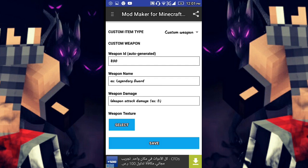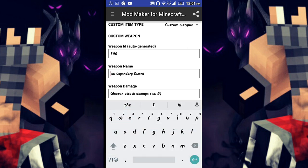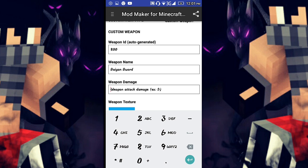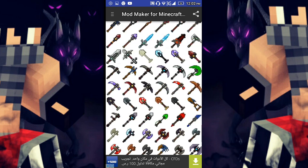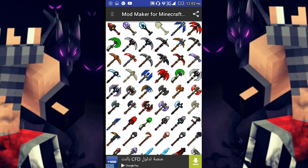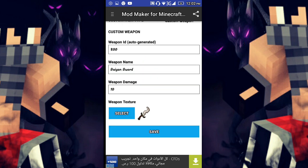You can also add a weapon. The weapon ID is 800, and the weapon name — I'll call it 'Cyan Sword'. I want 10 damage. Then you can select the texture pack — I'll choose this one, it looks nice. Save that one.